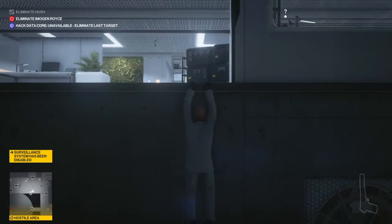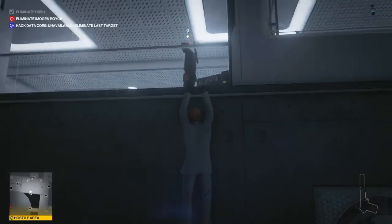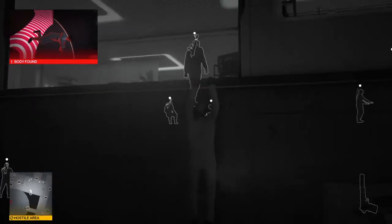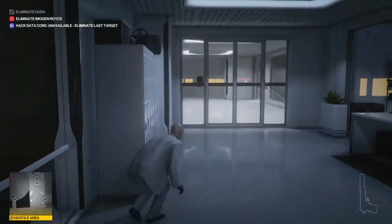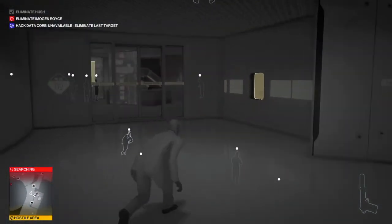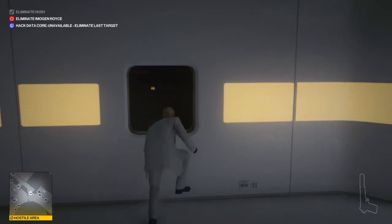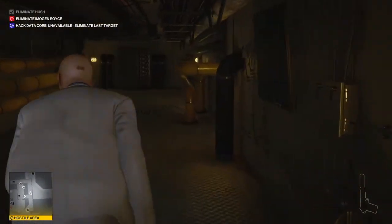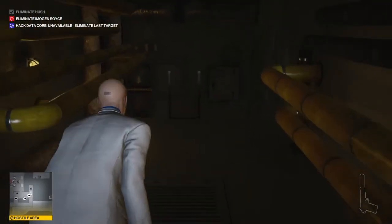It looks scary but it's actually easy. Body found — like I said, it's okay, it won't affect our score. Everyone's busy. Jump up and go through this door to the left. There was a camera in this room up there — it's impossible to avoid, that's why we had to shoot out that machine. That's definitely the scariest part of the run. Up to that yellow vent — use the screwdriver to open it — and sneak all the way around here.